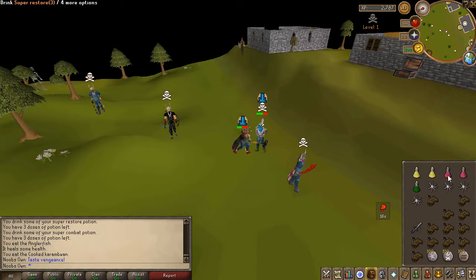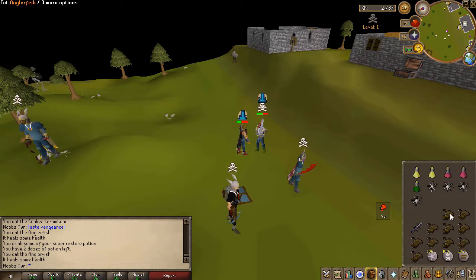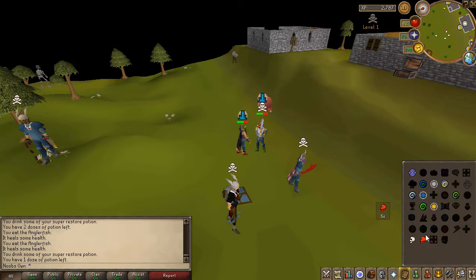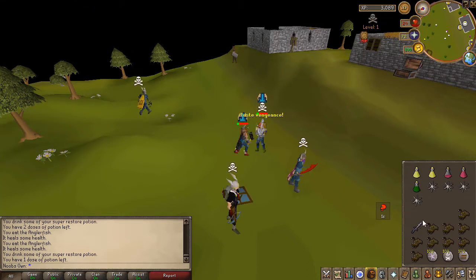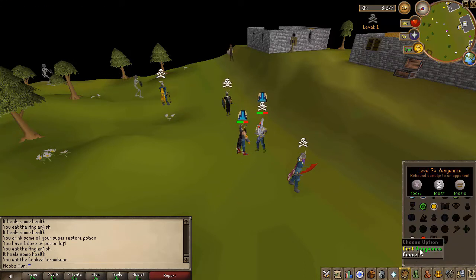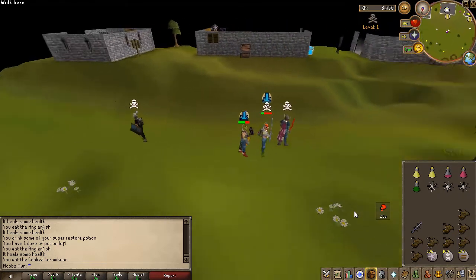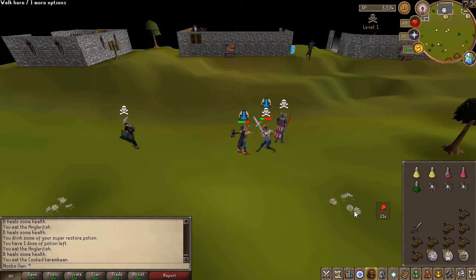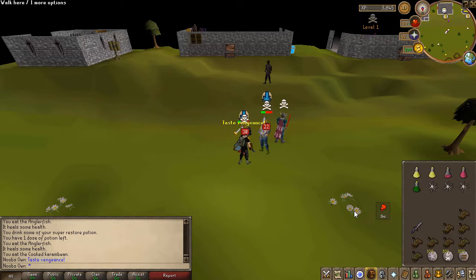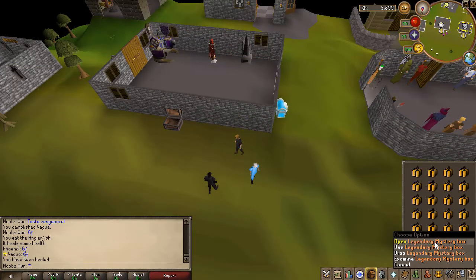Let me eat up — he's bringing out the AGS again. My Elder Maul is not hitting, which is really annoying. He venged there — if I'd hit and he hit with the AGS that could have been deadly. Risking it now — the AGS hit a zero! Come on! If he'd hit my venge there he would have been dead. Good fight — KO with the Elder Maul! Now on to the legendary mystery boxes.